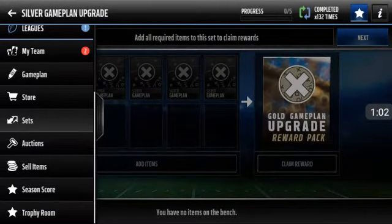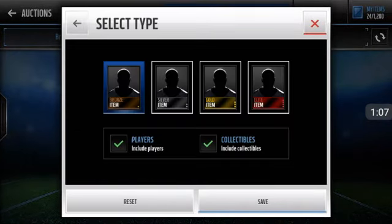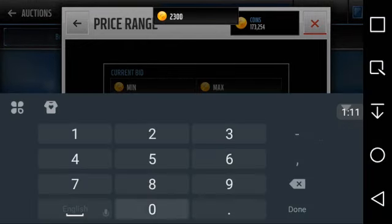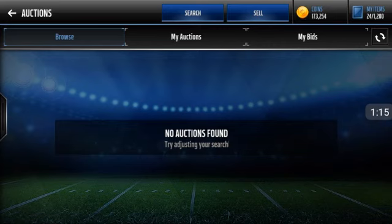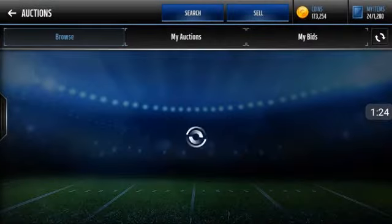Let's take a look at what the cheapest gold game plan is right now. Let's go ahead and look up the gold ones. They're going for about 23k. They're not even there for 23k, and it's going to take you 20k just to make the set, so you're already going to break even at least if you sell them for 23k. So you're basically breaking even.